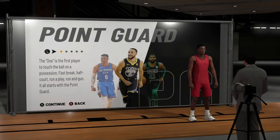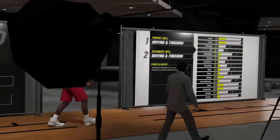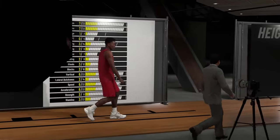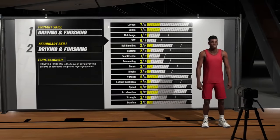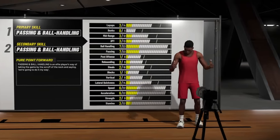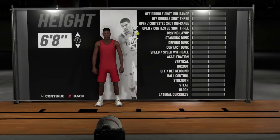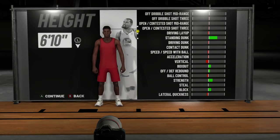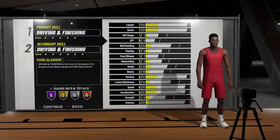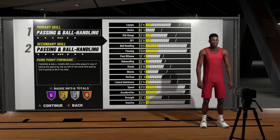Okay, this first build — I already know what you guys are thinking. I understand you want to be the tallest dribbler this year. The 6'10" point forward was great last year; everybody had one. You're going to go to the small forward position, make it playmaking with passing and ball handling first and second, and then change the height to 6'10". That's already an iffy build, but this is where you're really going to mess up.